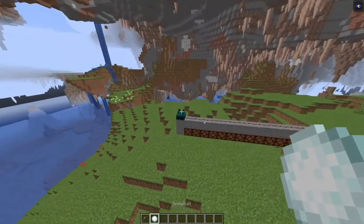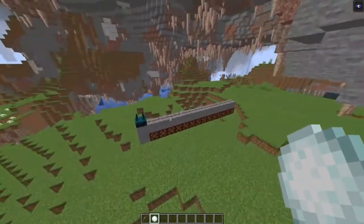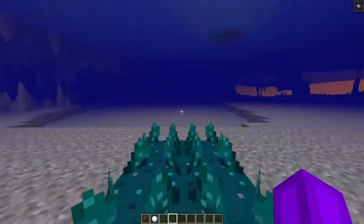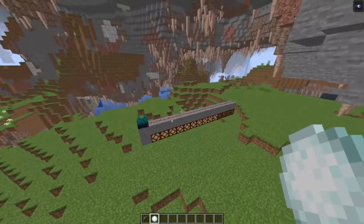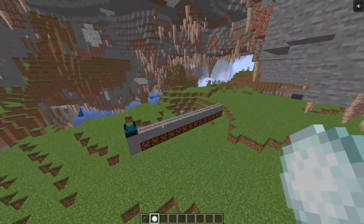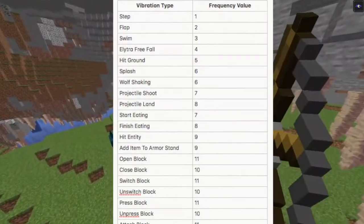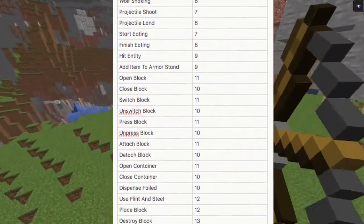There are many vibration types and frequencies you can do with the Skulk creature, such as approaching it, swimming near it, elytra freefall, splash, hit ground, projectile shoots and lands, and many, many more. Here is a list of all the vibration types and the frequency values that it emits.